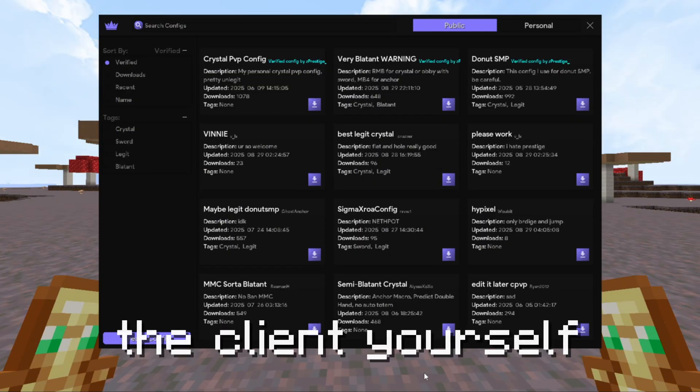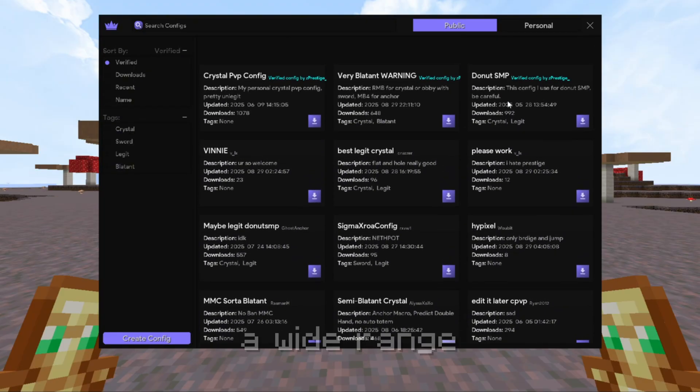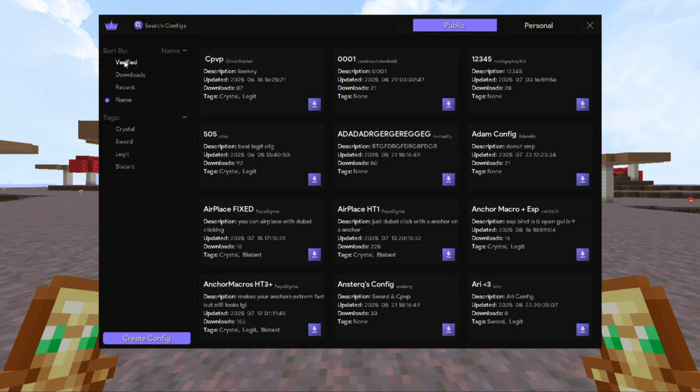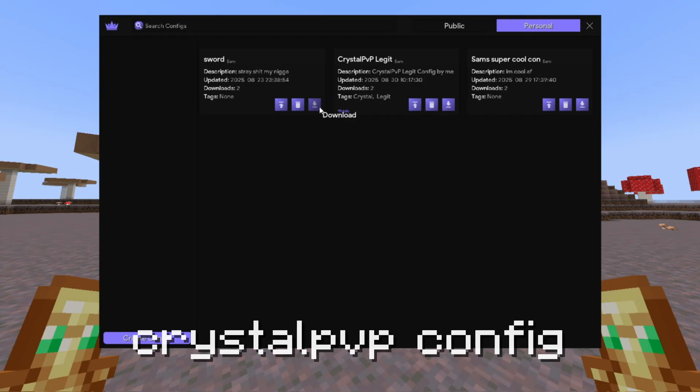If you don't want to configure the client yourself, you can have a look into our config library. Here you can find a wide range of player-made configs to fit your every need. Let us try some of them out — first, we test a legit crystal PvP config.